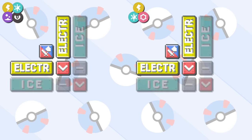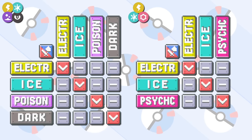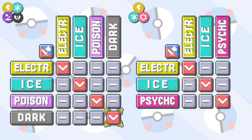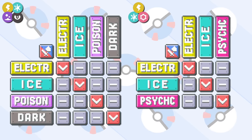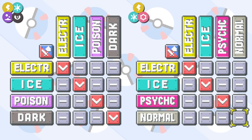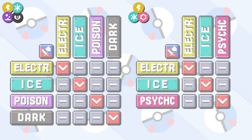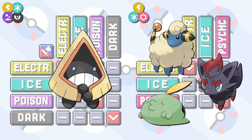One last interesting observation before I make some changes: electric, ice, and either poison and dark, or psychic — we have not really loops, but sets of types that don't make any notable impact on each other. These could technically make for some nice starters. You can even add the normal type in these sets — it's just times one effective against itself instead of half. I think it would be really cool to have a pure ice type starter with the choice of electric, dark, and poison on the table.